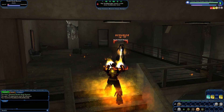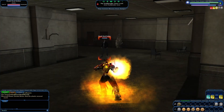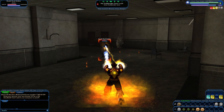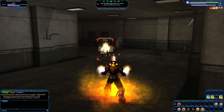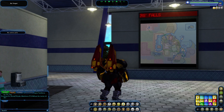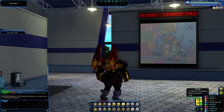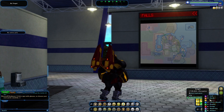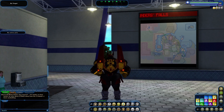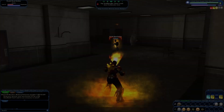If you're missing a particular inspiration, you can always take three of the same inspiration, combine them, and switch them out for another type. You do this by right-clicking on one of the three you have, selecting combine, and then selecting what you need. That's how you combine inspirations.